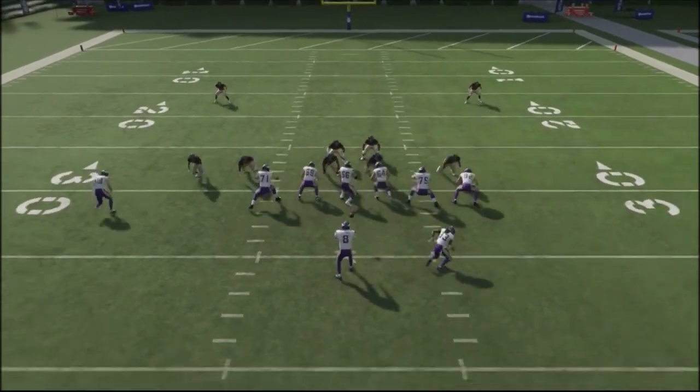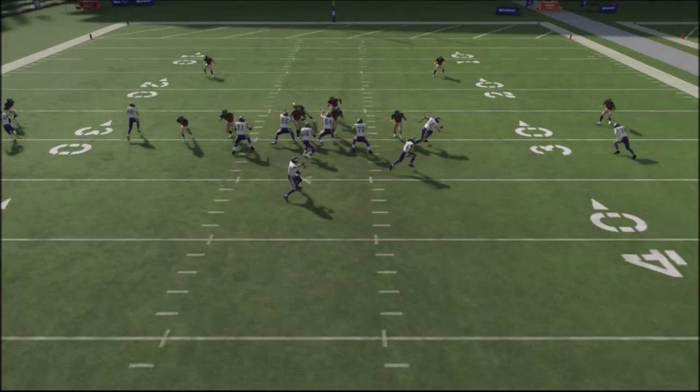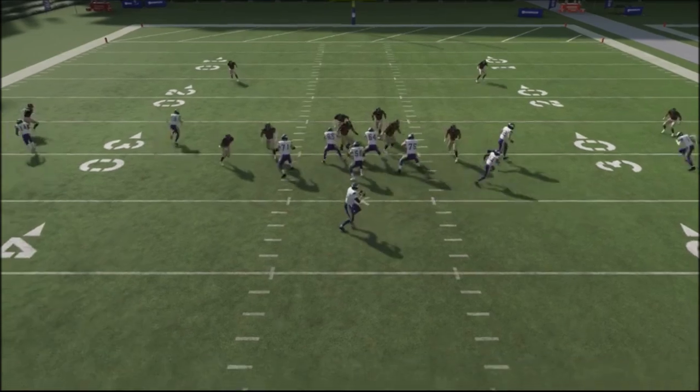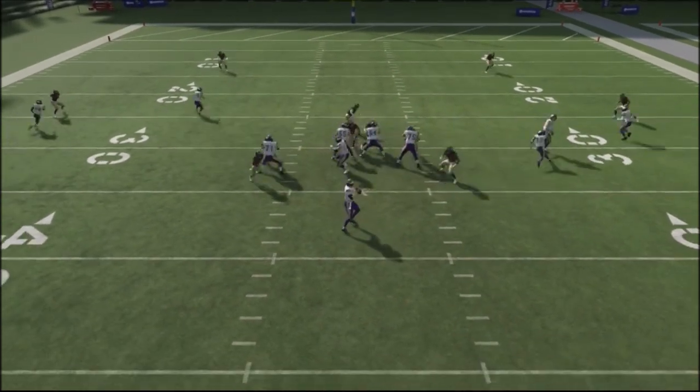The key to this particular blitz is basically getting the tackles on an island with the pressure and then having four guys coming in the middle. The guard and tackle don't know what to do with it, so they have to pass people off, giving that pressure off the edge to go ahead and get easy pressure against your opponent.